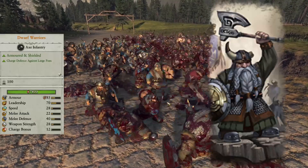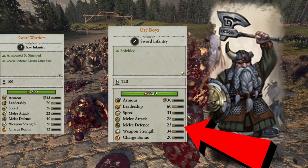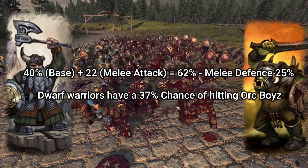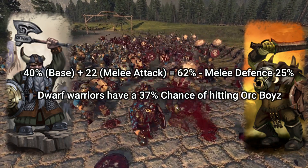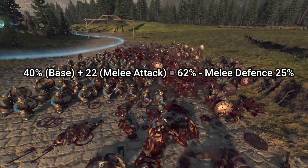If we take the Dwarf Warrior with 22 melee attack versus the 25 melee defense of the Orc Boys, the Dwarf Warriors would have a 37% chance of hitting. You go from 40% base chance, plus the 22 melee attack — that's 62% — minus the enemy melee defense of 25. Bada bing, bada boom: 37%.